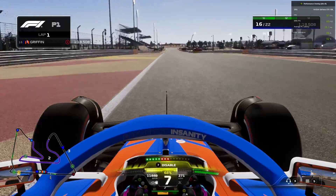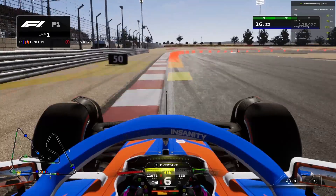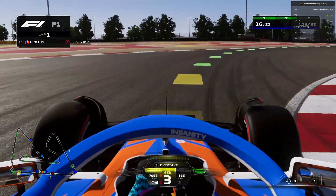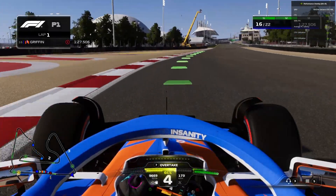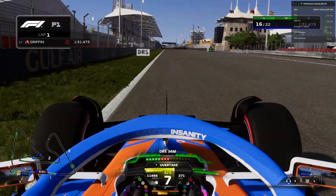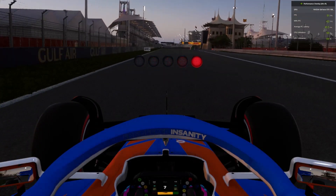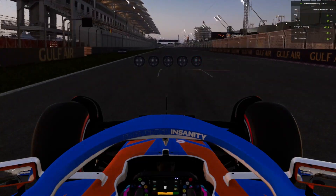It's been a nice lap so far. Coming down to the final corner on the race track, braking where you see the black board on the left-hand side, getting into fourth gear, on the power now. You're able to do that on the new F1 game with this amazing grip. Over the line.